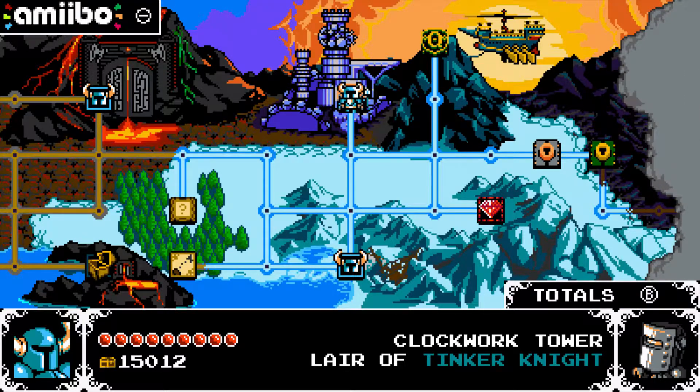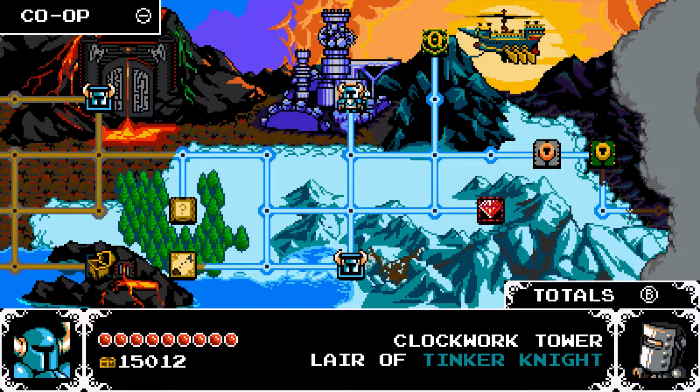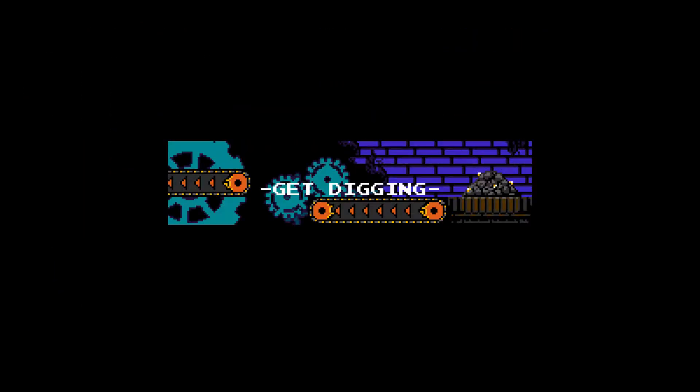Hello, and welcome back to Shovel Knight: Shovel of Hope, Treasure Trove, Combo Deal Number 5 — Clockwork Tower, Lair of Tinker Knight. Let's go.